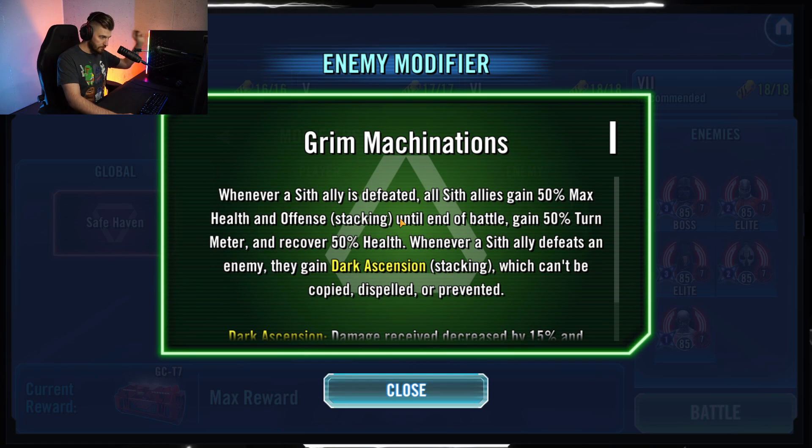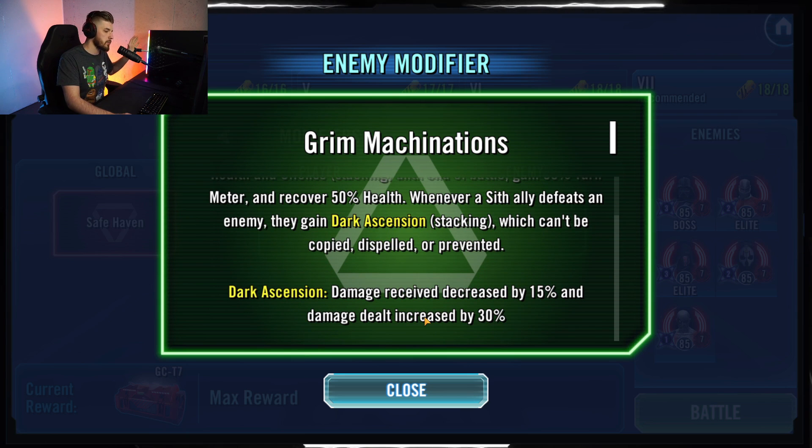The enemy modifier: whenever a Sith ally is defeated, all Sith allies gain 50% max health and offense stacking until the end of the battle, plus 50% turn meter and recover 50% health. We need to pay special attention to that turn meter gain. Also, whenever a Sith ally defeats an enemy they gain Dark Ascension — damage received decreased by 15%, damage dealt increased by 30%. That should not come into play; you shouldn't lose anybody.